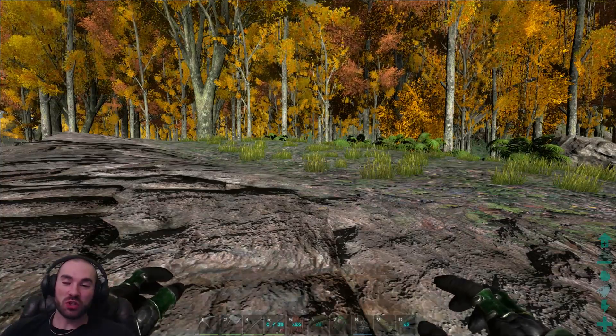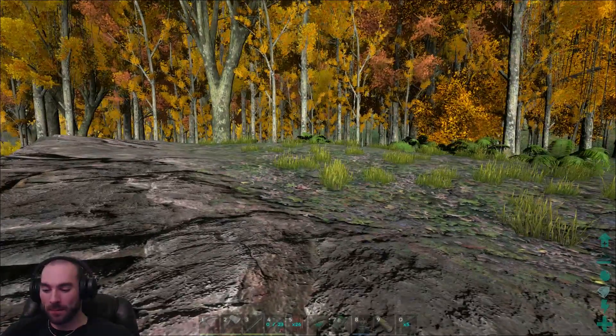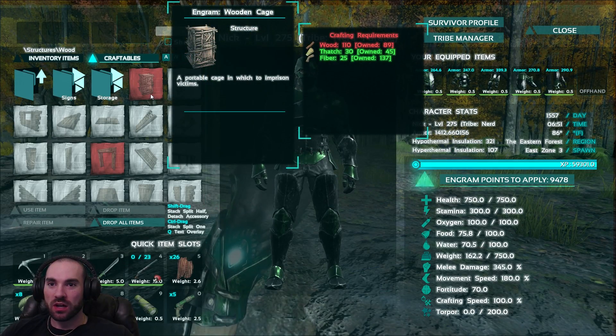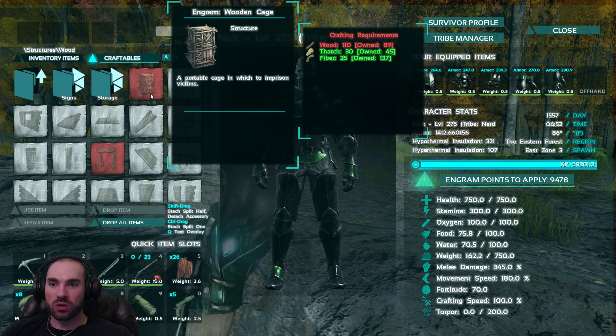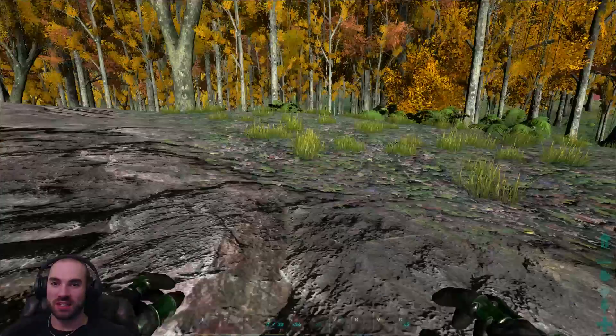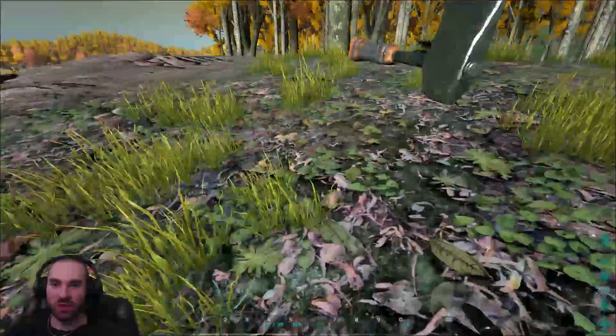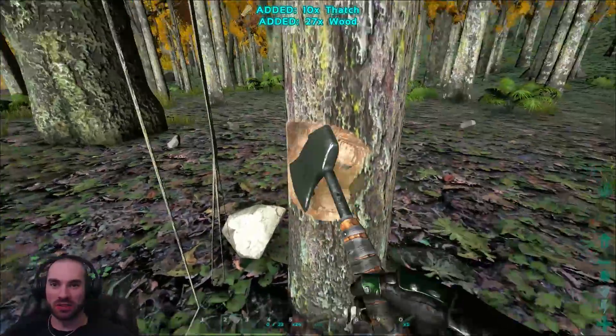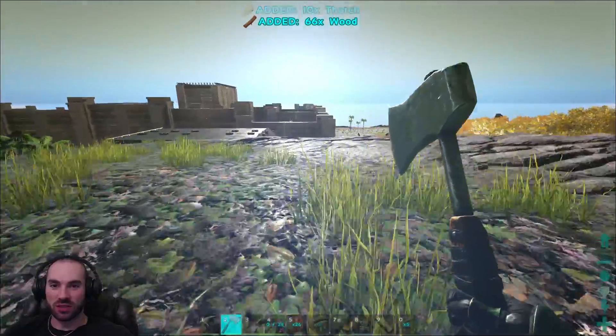Hello everybody, thank you so much for coming to hang out with me, and welcome back! We are going to check out the new wooden cage that just came out. We need just a bit more wood, I've been collecting a little bit. A portable cage in which to imprison victims. Well, we have a victim already to be imprisoned, and I'm kind of curious to check this out. I think it's going to be a cool little addition to the game.